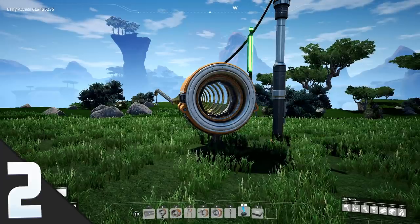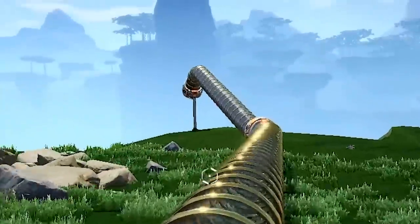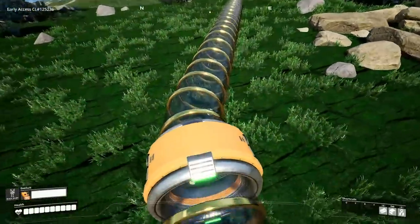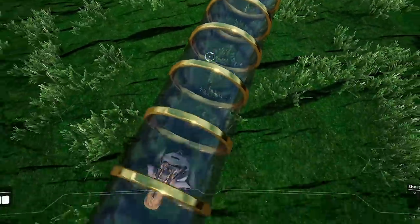Tip number two has to do with hyper tubes as well. Say you start going down a hyper tube where you don't like where it leads — you can actually turn around. The technology! Then you get the added bonus of becoming an egg person.